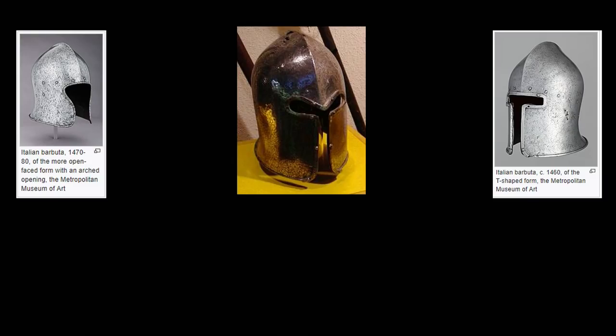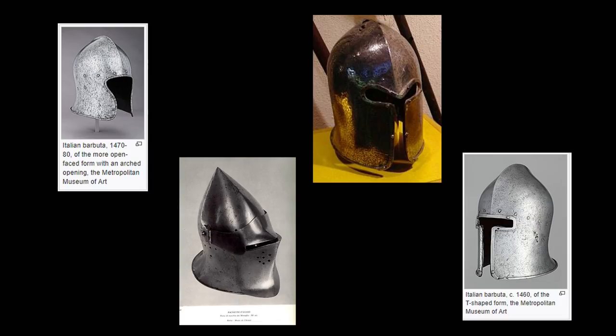The barbutte or barbuda helm is a 15th-century helm that usually has a T or Y-shaped opening on its face and a center ridge across the top. There is speculation on whether any evidence supports the claim that the helm would be used with a visor - it is universally indisputable that the helm is functional without one. Knight Errant has a video on the specific subject that refutes the idea that such a visor ever existed on this type of helmet - I'll link it in the description.